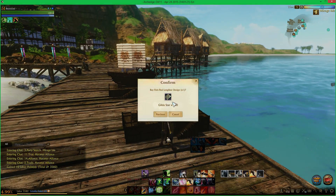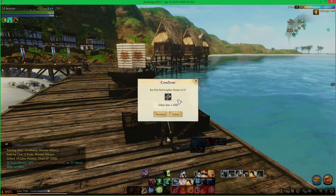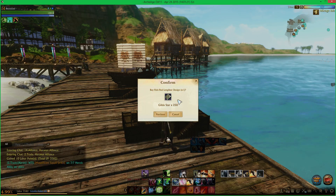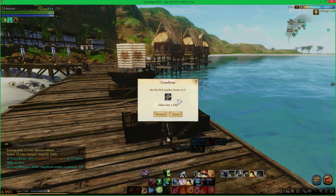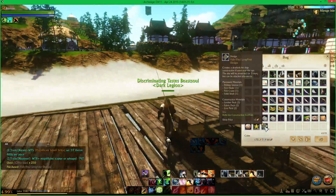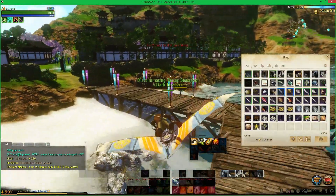As you can see here, the design is 250 Gilda stars. It's by far the best design you can get for 250 Gilda stars. The other option, depending on your preference, would be the Galleon, which you can now upgrade to almost crazy epicness. But now we've bought it and have it in my inventory, so we're going to head back and go make this thing.